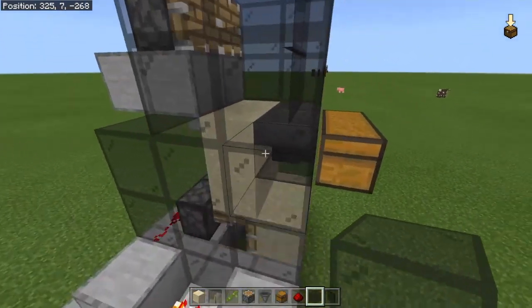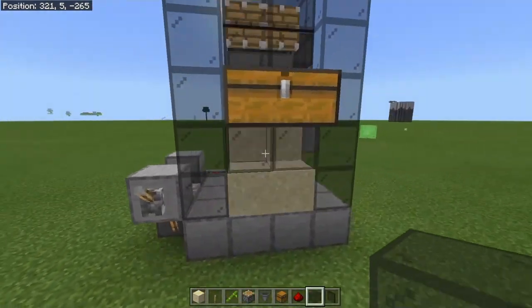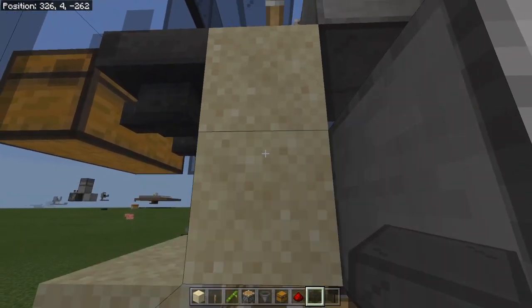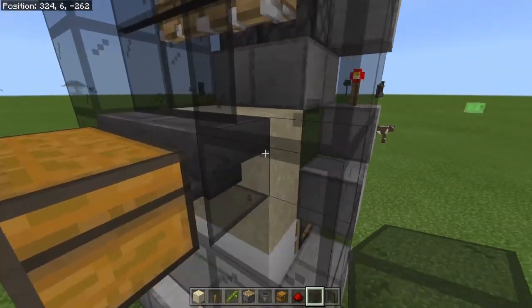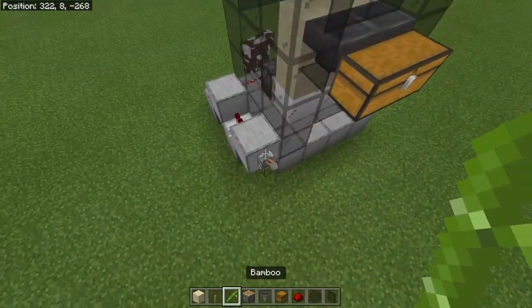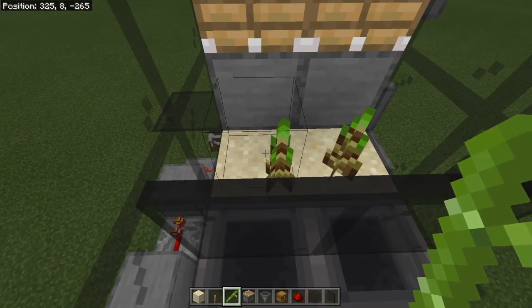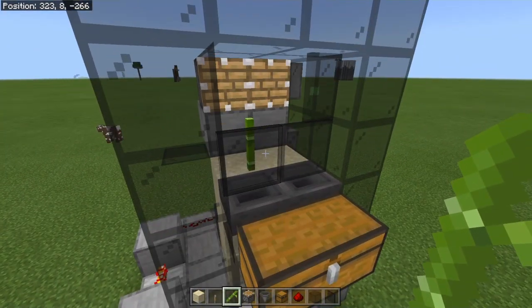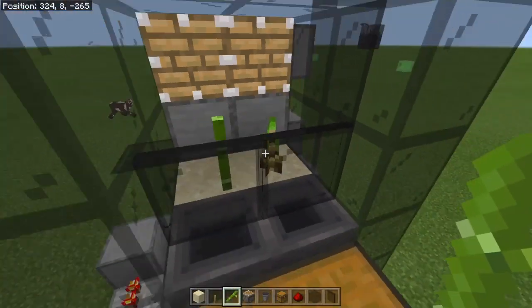If you flick it, you should see the sand starts to move. The reason this works is that the sand looks like it's about to fall, and that tells this sand it's going to break whatever's on top of it. But because it's actually not moving, it has to send a growth update, which is why the bamboo actually grows. All you have to do now is place your two pieces of bamboo here. You can do something like this — wait for that to grow, then come over here, grab your bamboo, and place it just like that.